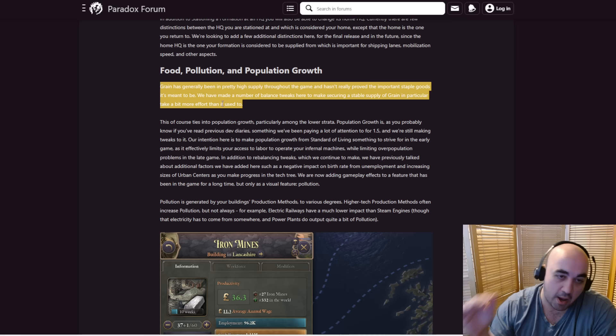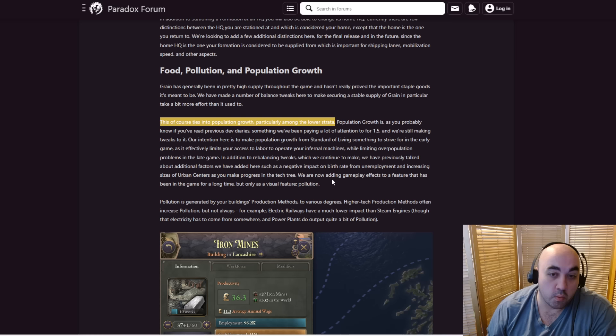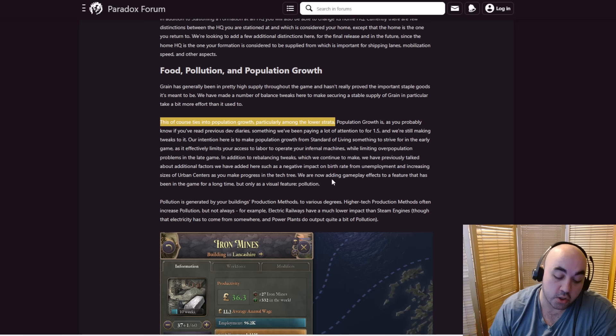This ties into population growth, particularly amongst the lower strata — their biggest demand is grain. Raising their SOL by decreasing the price of grain seems more important in 1.5. SOLs are much stickier. Tariffs not only damage economies, but also damage your ability to source goods for pops to consume, because if they're sourcing from another state they pay more — this has a depressing effect on SOL. Overall, construction was nerfed across the board — everything costs roughly 33% to 77% more. While there are ways to get construction through companies and other things, generally speaking the economies are slowed down.